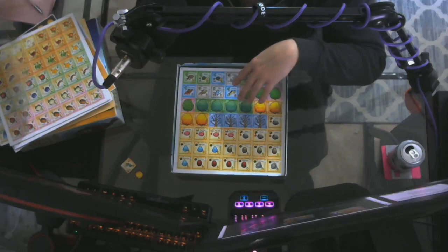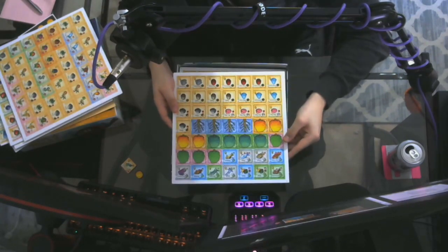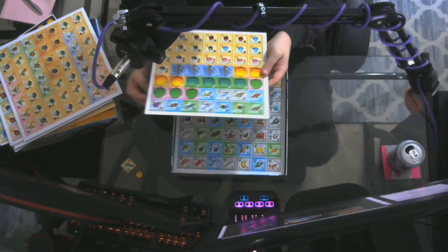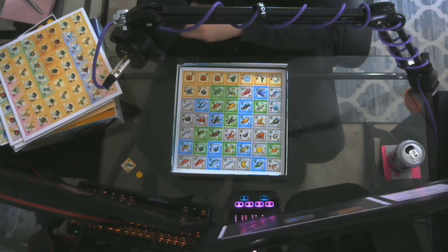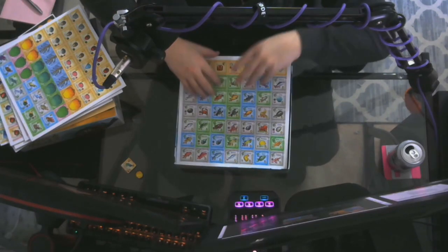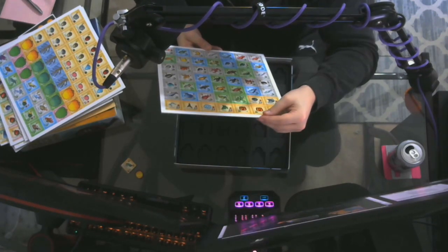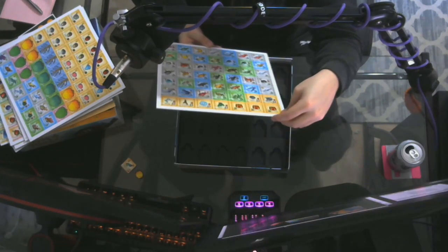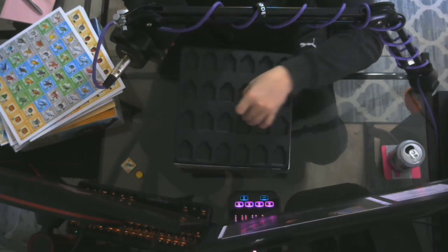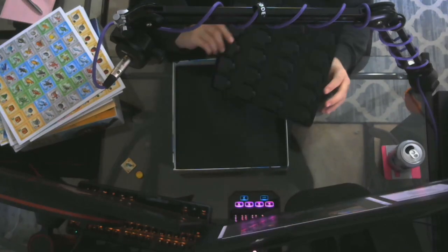There are insect tiles, fish tiles, different types of trees, and seasonal items — spring, summer, fall — plus bug meat for the mines. The quality is just great throughout. On the last tile sheet we've got all the fish, treasure chests, and even the legendary fish: the Legend, the Angler, the Crimson Fish, the Glacier Fish. Impressive quality throughout — not cheap at all. There's a small plastic tile tray included to hold everything.